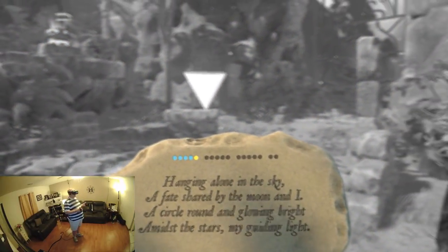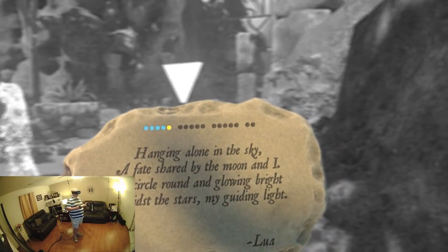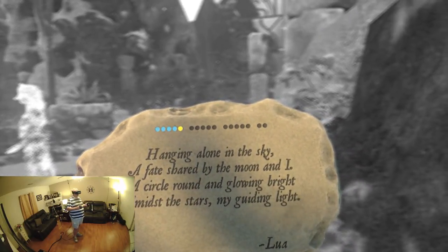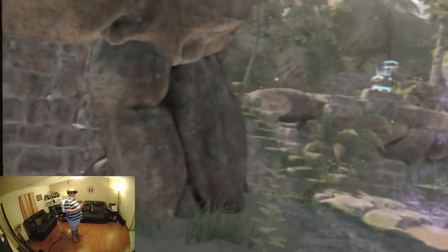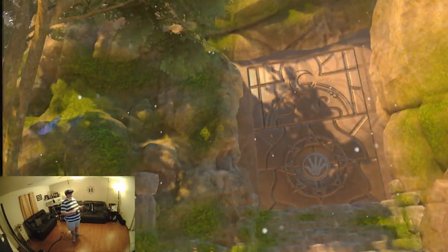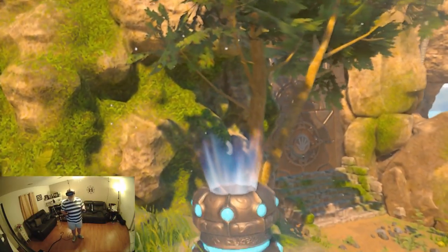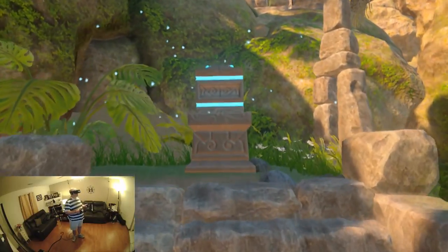Narration: 'Hanging alone in the sky I — a fate shared by the moon and I, a circle round and glowing bright, amidst the stars my guiding light.' Okay, so you want a half-moon thing.